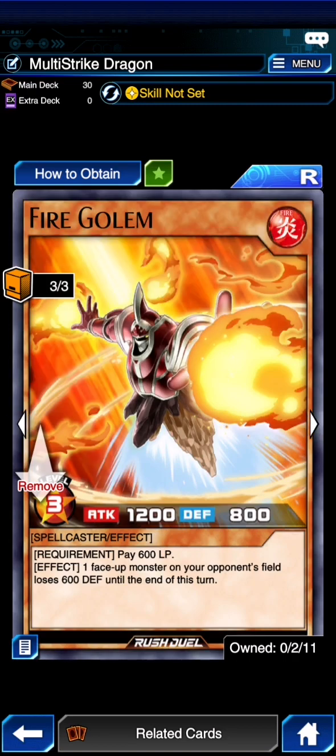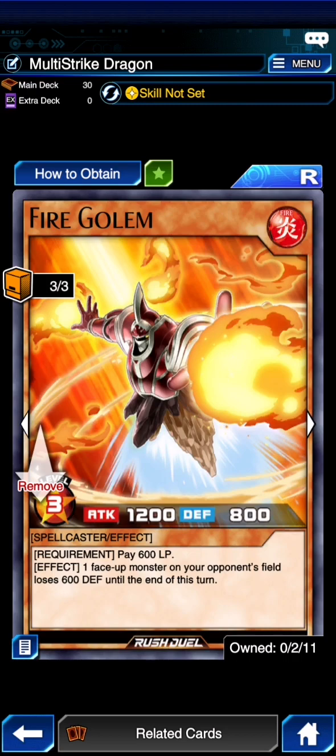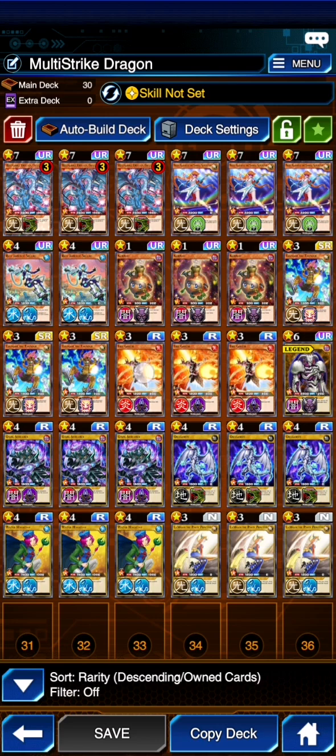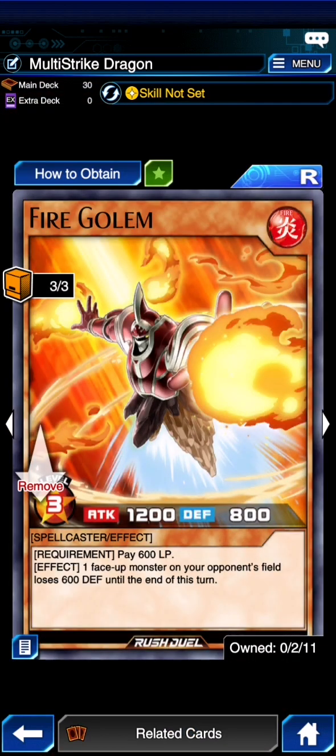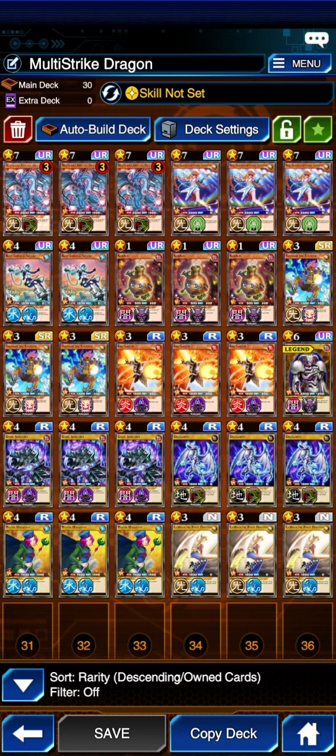We're playing 3 Fire Golem, which costs 600 life points. The effect is that 1 face-up monster in your opponent's field loses 600 defense until the end of the turn. I'm not sure how good this guy is going to be, but he's useful because it means he himself can maybe get over a monster like Multi-Strike Dragon. It would put them down to 900 defense, so it means you're not wasting an attack with your 2,500 attack — you can do more attacks to the opponent directly.